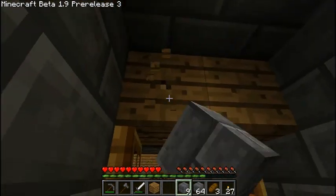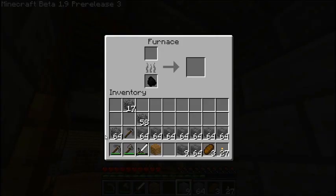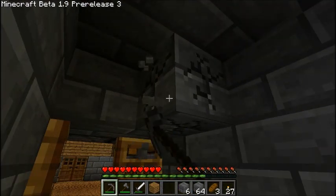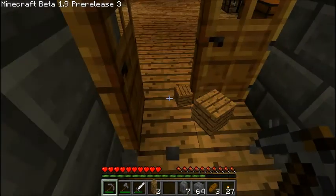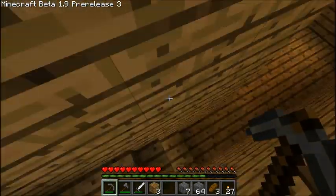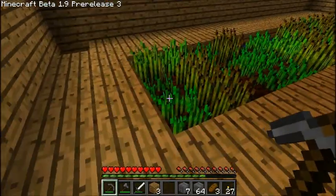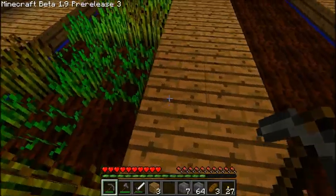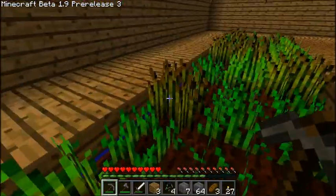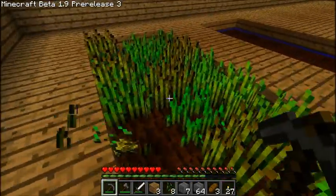I probably should get rid of these blocks because they kind of ruin the look a bit — you're never going to see them anyway. Looks better. Down here I've got the farm, which I told you about. I still haven't filled in this bit because I'm waiting for this. Also I found out there's some weird glitch with 1.9 which I will show you about now — I'm pretty sure it's 1.9, it might be the way the farm is set up but I've never had this problem before.